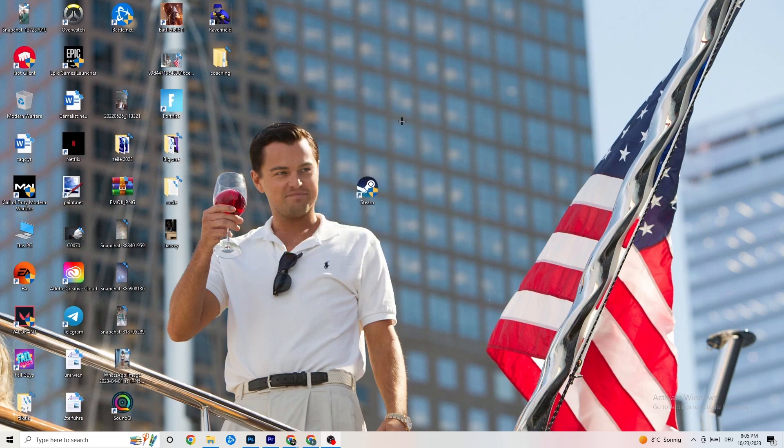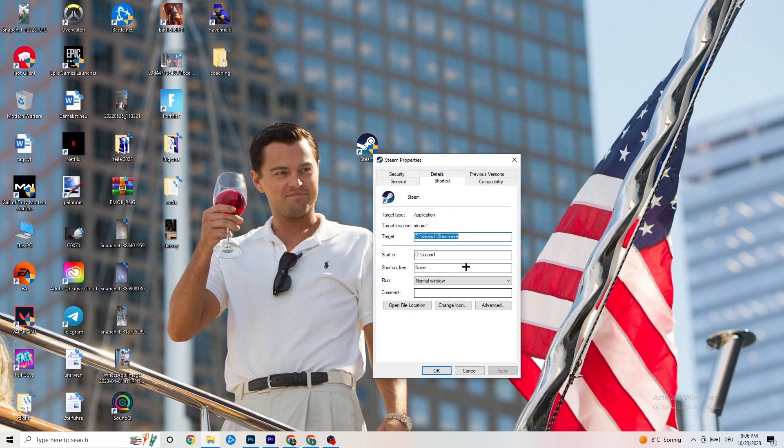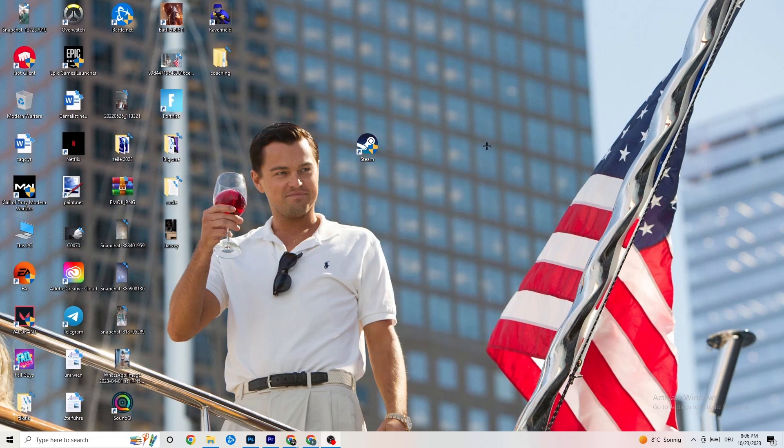After that, restart your PC. You'll see the administrator symbol on the shortcut, and it will launch as administrator every time. This will help reduce your crashing issues. Do the same thing for your game shortcut — right-click it and copy the same compatibility settings — then restart your PC again.